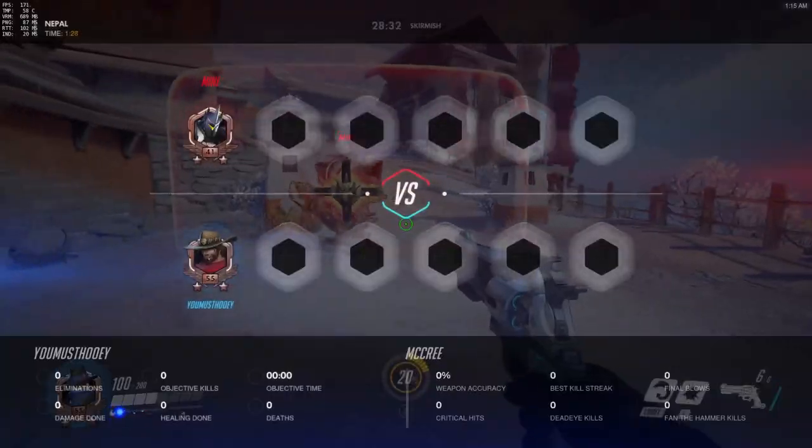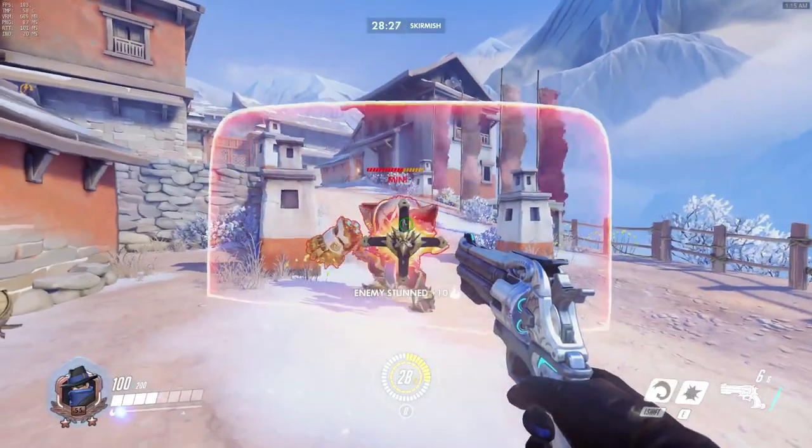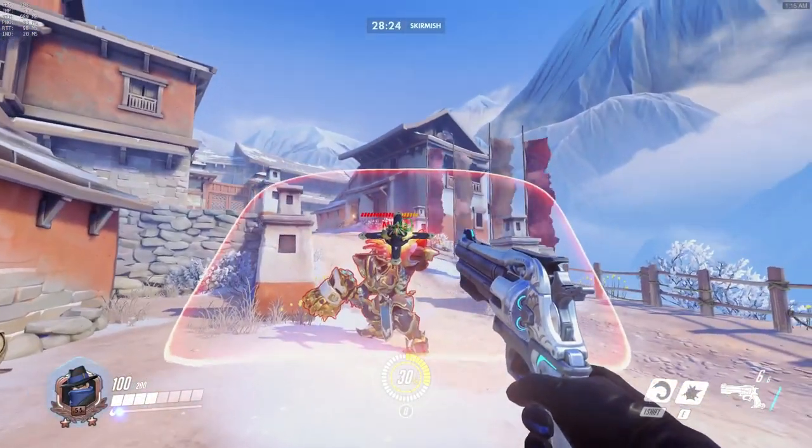Against inexperienced Reinhardts, they normally would not be expecting this, so you can stun right above their shield. Against more experienced Reinhardts, they will try to counter your play by angling their shield up.